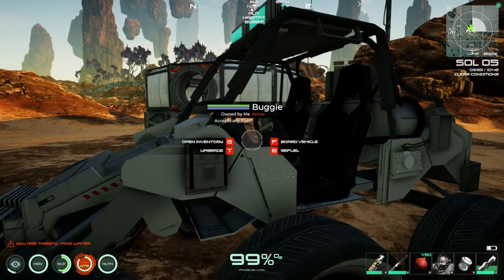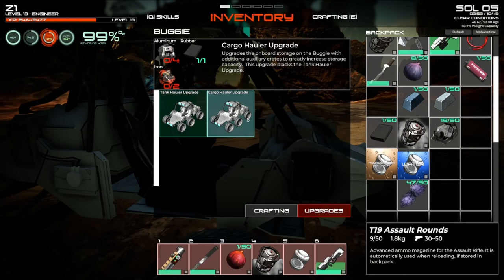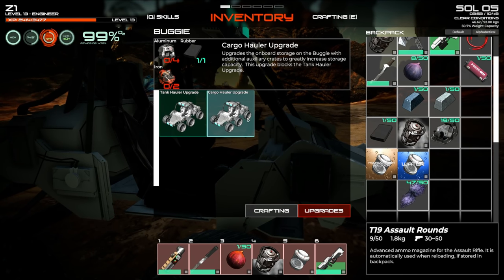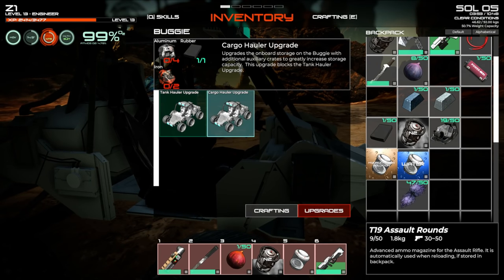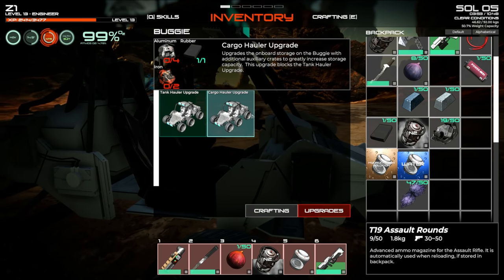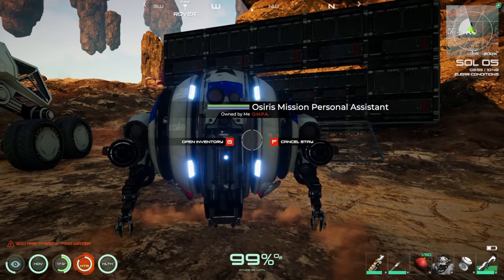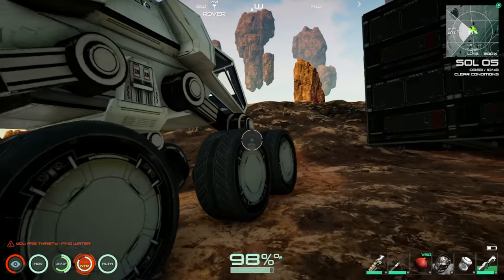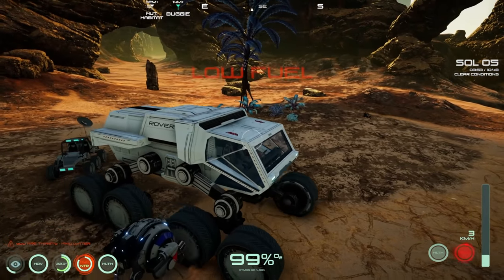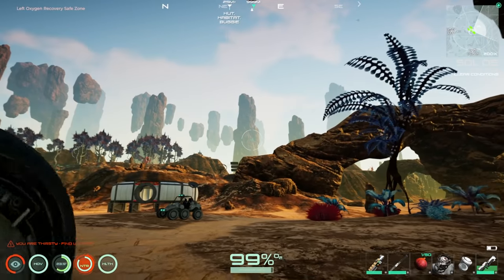Looking at storage upgrades for the buggy — the cargo hauler adds utility crates to greatly increase storage capacity, but it blocks the tank hauler upgrade. Installing the cargo hauler. Also trying to get the drone to hop in but it won't board the buggy.